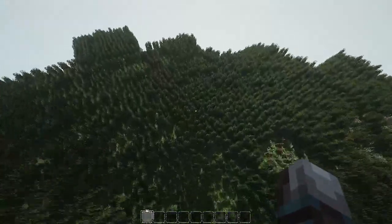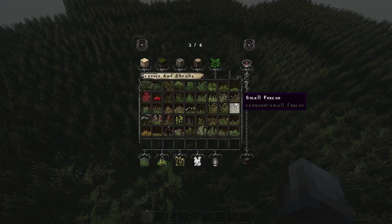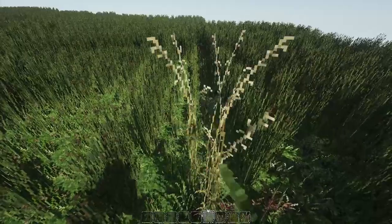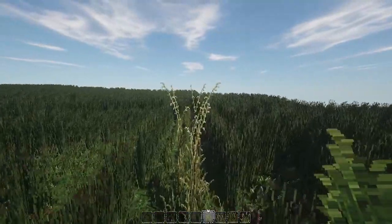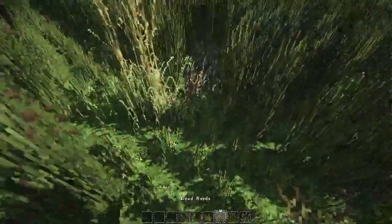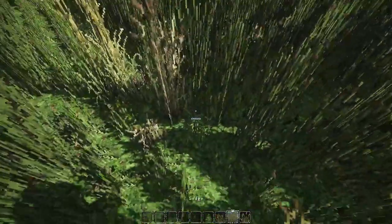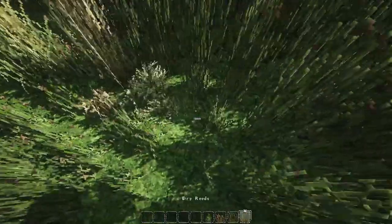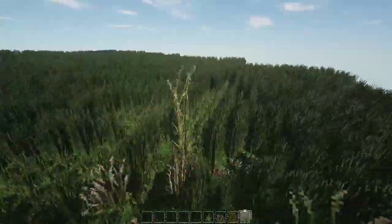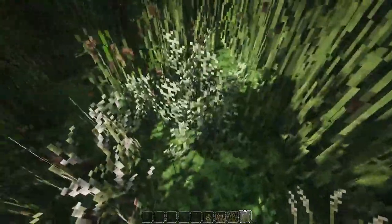If you added water and different foliage along with this, it would look great. You could also add reeds — they connect on top of each other and you can go up to four blocks tall, so you'd need a fifth layer for that. Mix it all up for a nice grassy swamp-land look. We've also still got the normal plants in between.